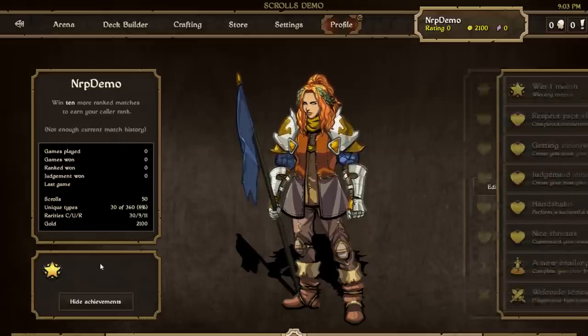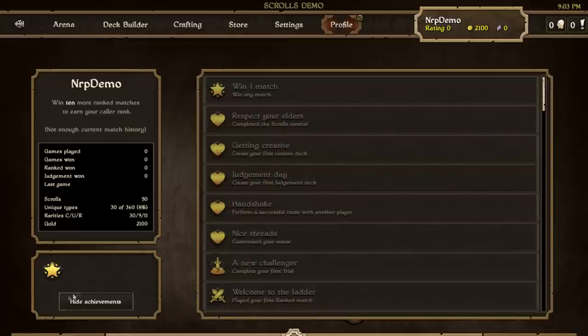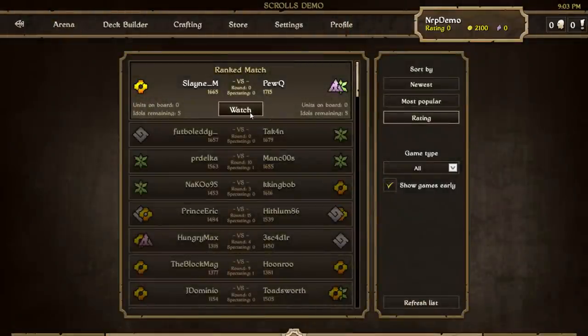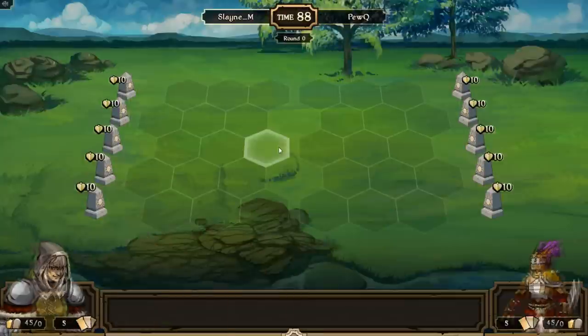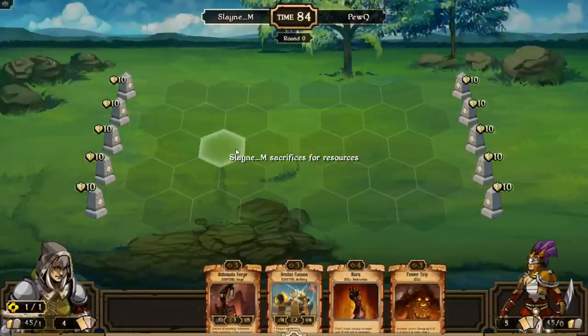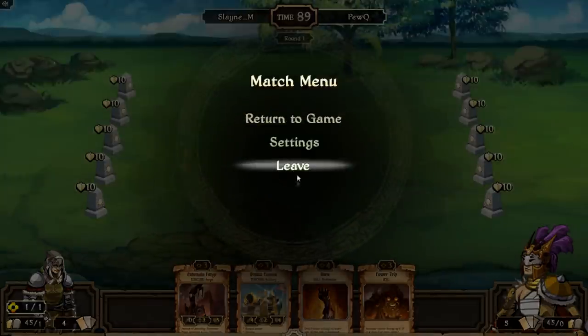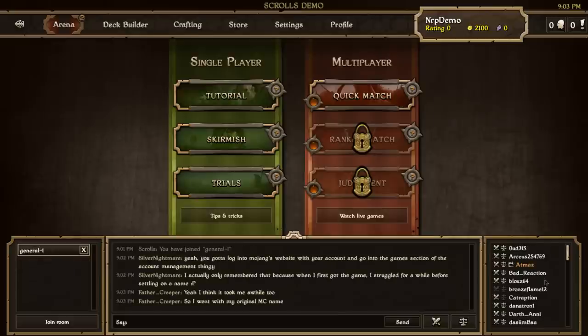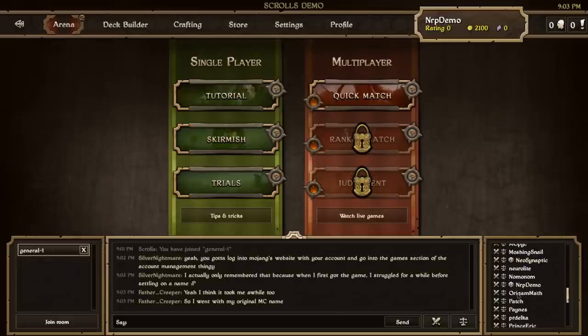You can unlock achievements like the one I unlocked. You can also spectate on the demo account — I'll quickly show you. PewQ is playing ranked; I've got to watch out for him taking my number one spot. He's a very capable player. The demo accounts let you see what the top players are up to. You'll notice in chat that demo accounts have a little badge with a 'D' on it.